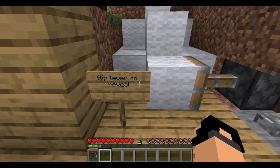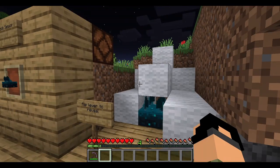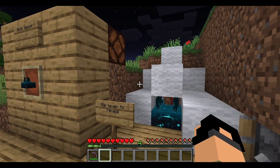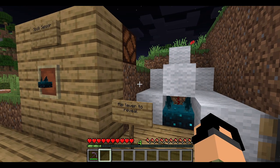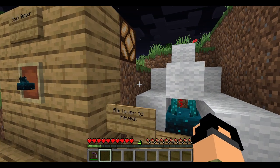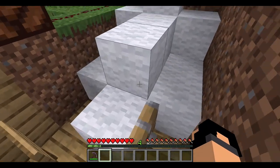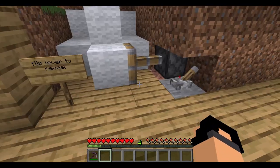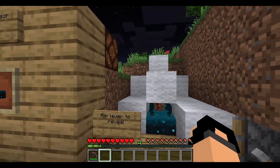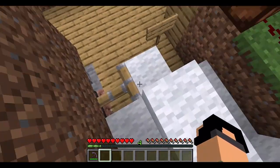Sculk sensor — flip a lever to reveal it. It looks like there's a redstone lamp, and movement sends vibrations to the sculk sensor which activates it. Wool covers and dampens it, so placing wool blocks it. Once you open it and move around, it works. This could be used on servers for traps.